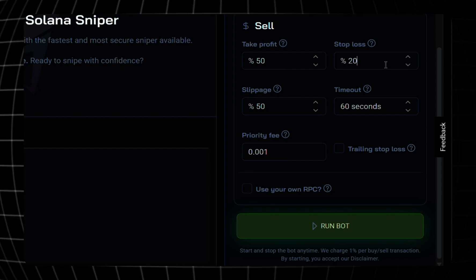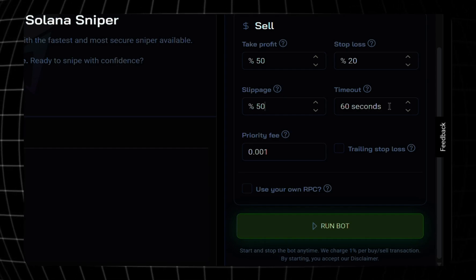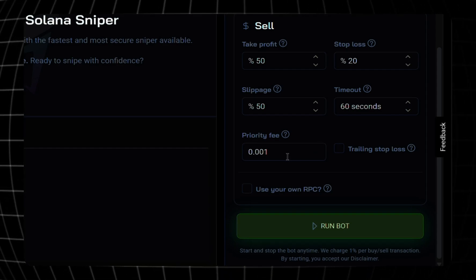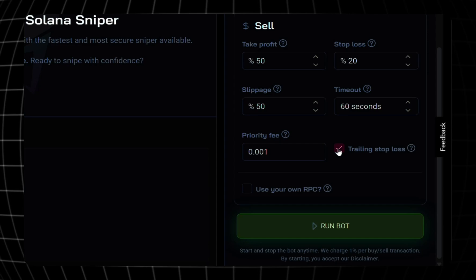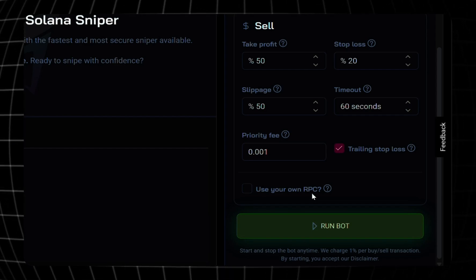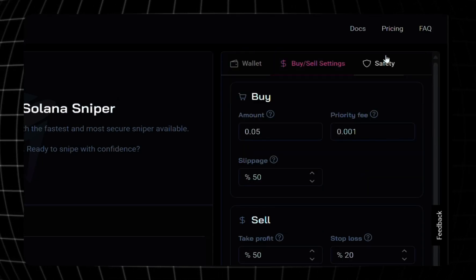For selling, take profit I'll leave at 50. Stop loss — protecting your Solana — I'll leave at 20. Slippage I'll also leave at 50, because I want to guarantee I can get out of the trade. The timeout I'll leave at 60 seconds — this is basically if the take profit or stop loss doesn't match, I can sell after 60 seconds. Priority fee at 0.001. Trailing stop is an advanced feature where if the price moves up, the stop loss moves up with it. Use Your Own RPC is for advanced users with private nodes — I'll leave mine off.